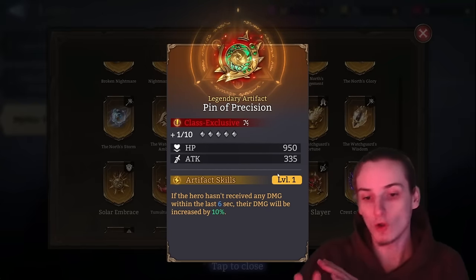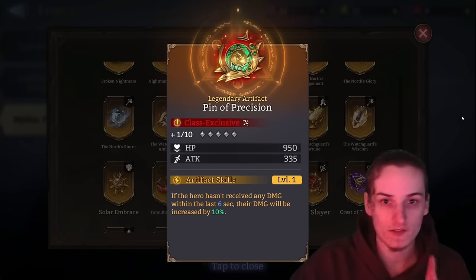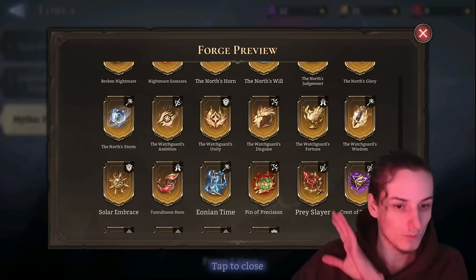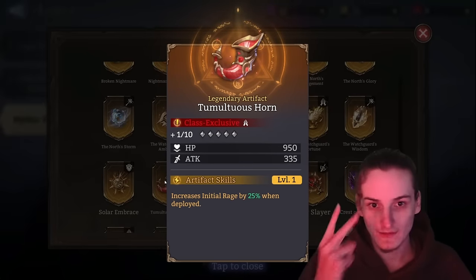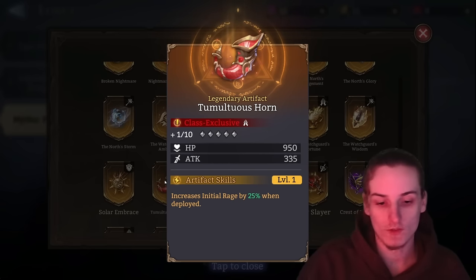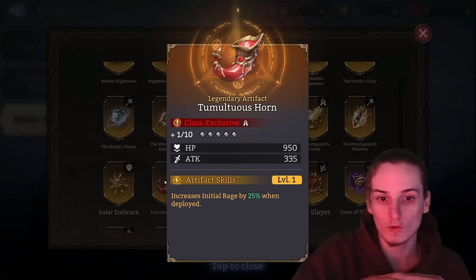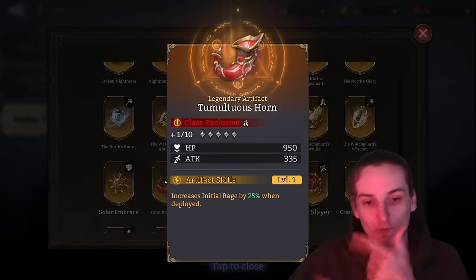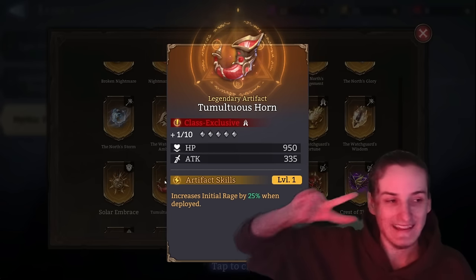Pin of Precision feels special but doesn't really have a purpose — you can sell it. Tumultuous Horn has two use cases: first, in Gear A2 without Laurel for rage generation, for example using a Vienna and Dolores combo where you need a Tumultuous Horn on Dolores so she can regenerate rage fast enough to use her ultimate in time for Vienna to one-shot the waves.